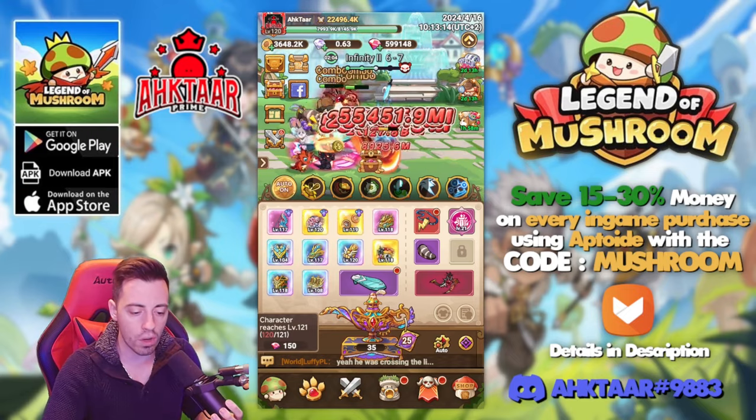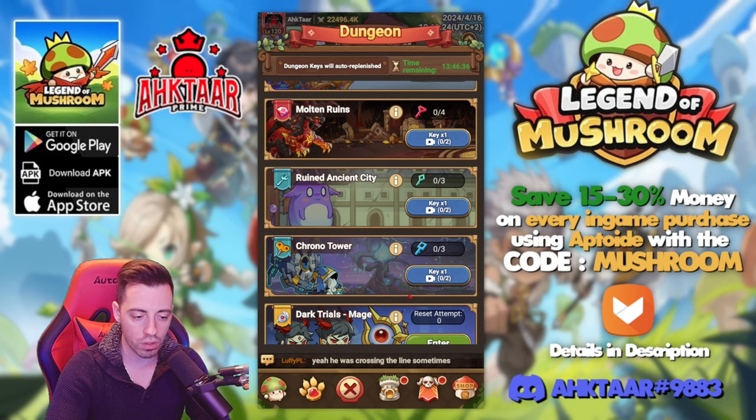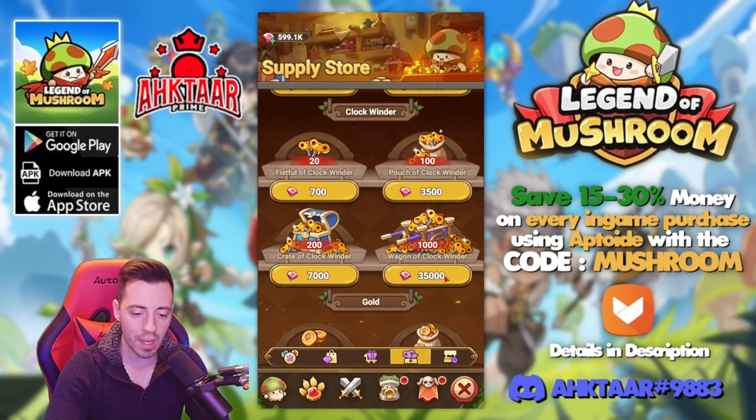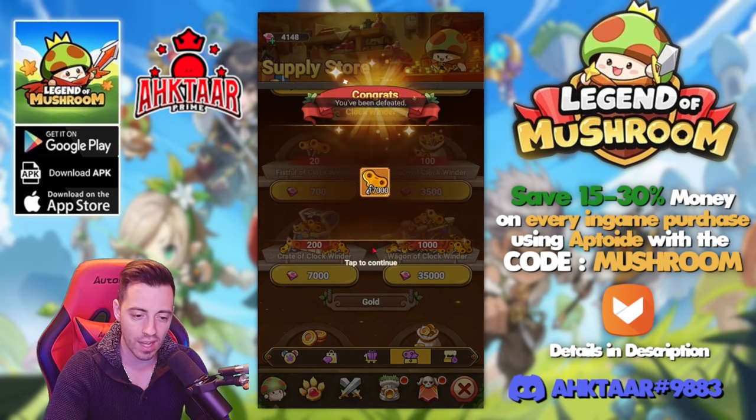Without spending money, there are a few ways to acquire some clock windows. First of all, you have the chrono tower — you can get a ton daily. Then you have the shop where you can buy some extra using your diamonds, and this is what I'm gonna do. I can buy 17,000, so let's do that.